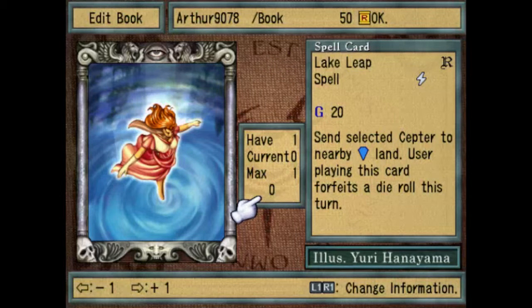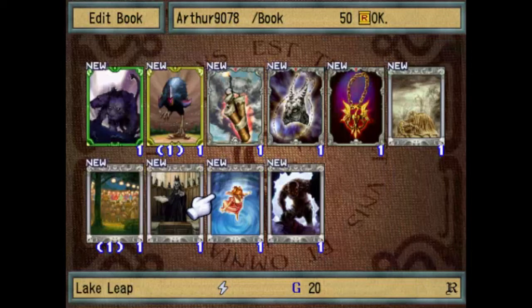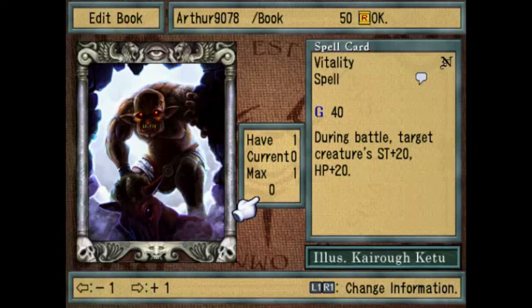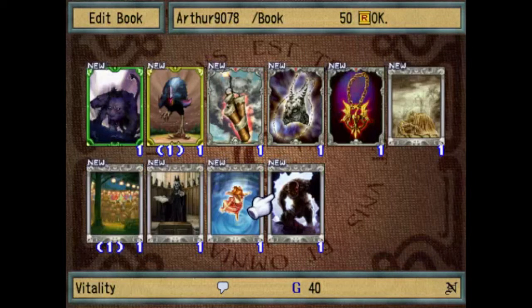Lake Leap — I could have added this to the book, but I have other spells that I find more useful. It basically moves you to a nearby water space, but you lose a turn and won't be able to roll your dice on your turn. It's more useful for gaining certain lands. And Vitality — during battle, the target creature's strength and HP increases by 20. It can be useful, but I'm not that big of a fan.